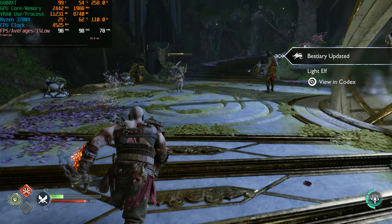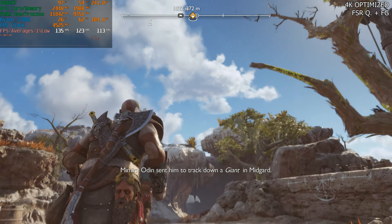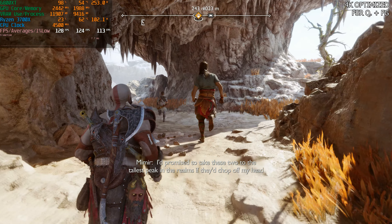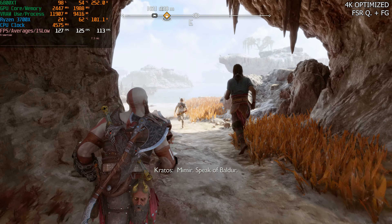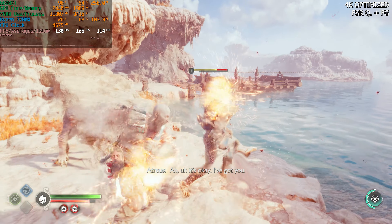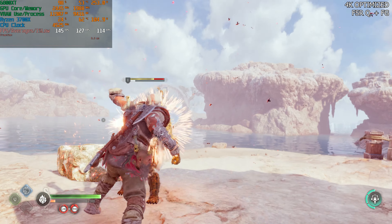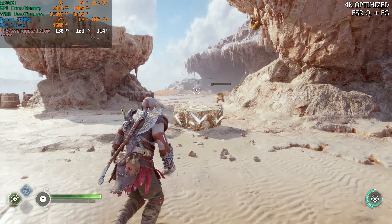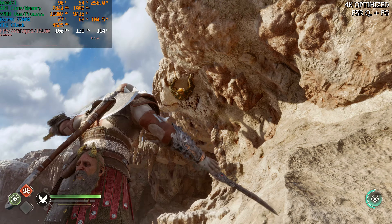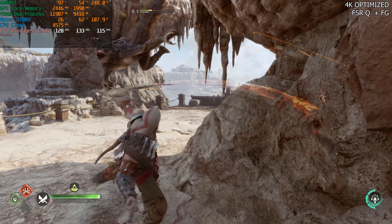FSR quality at 4K looks really, really good in this game and we're able to stay at 100fps. Why don't we throw FSR frame generation on top of FSR quality and go back to Svartalheim? Now we're above 120fps in Svartalheim, the more demanding area. We went from 45fps at native 4K ultra in that same area all the way up to 120fps after some adjustments, FSR quality, and frame generation. You have a massive range of options to tweak performance however you want.